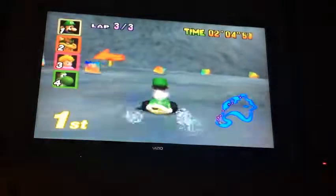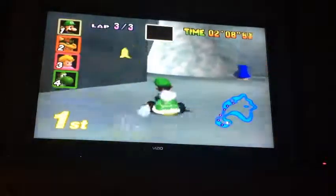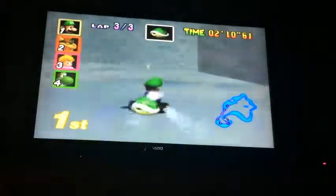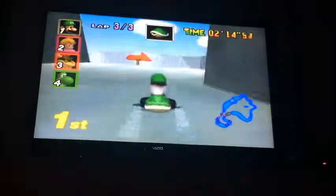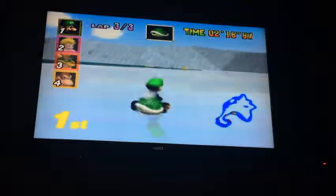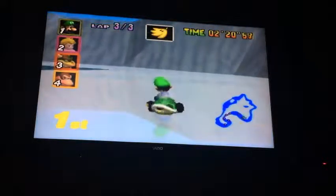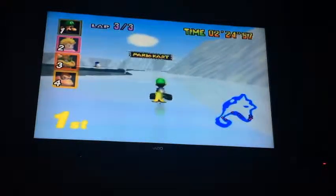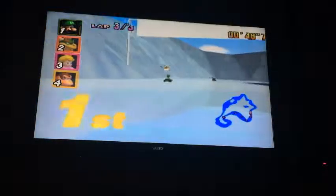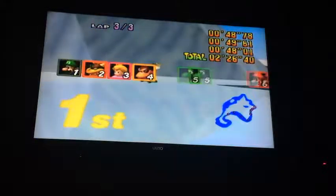We're still in first place. We better make sure not to get caught by any of the penguins or even the banana peels. We got two green shells — one behind me and one in my item box. Let's throw one in the back. Take that, Princess Peach! You are the number one, Luigi!